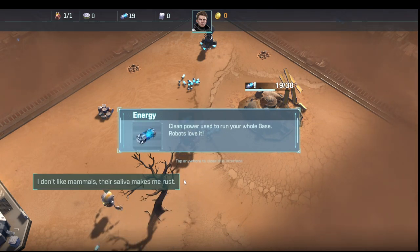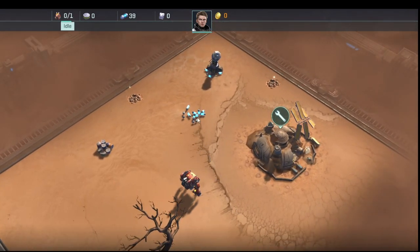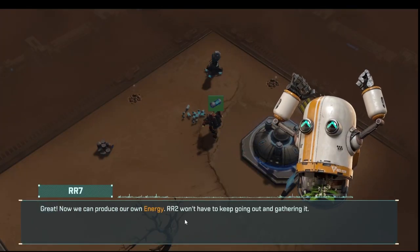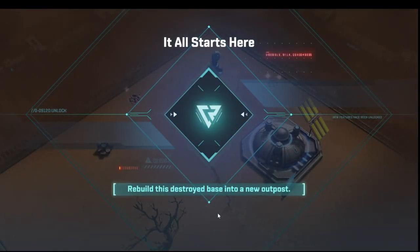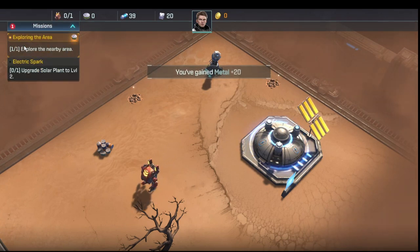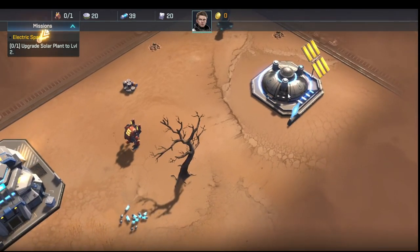The solar plant needs energy to build, so we're sending our RR2 out to gather more energy. When it finishes we send it on to another pile — early game you get a lot of these little piles to collect. That unlocks missions, and we always want to click on these when they're done. The next mission is to upgrade the solar plant to level two.